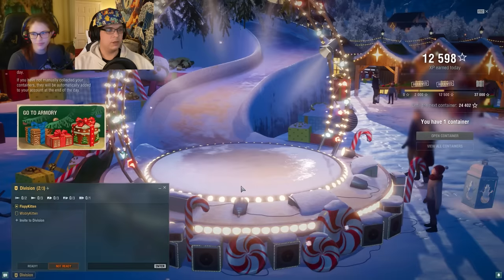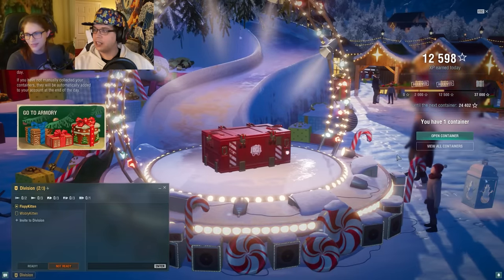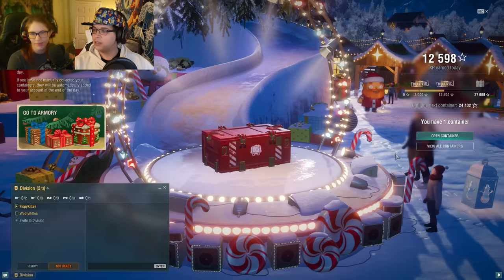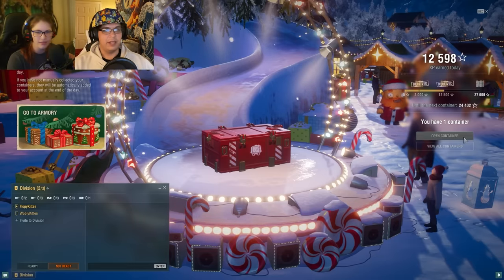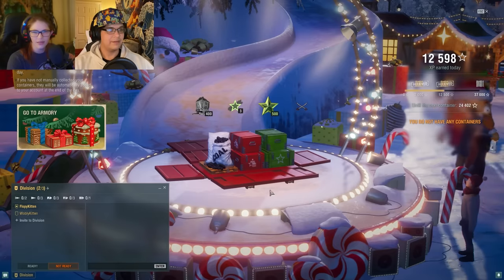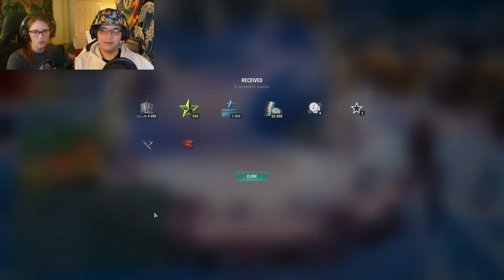I'm gonna get myself some more coal. You said there's a way to select? You just open them all - collect container, collect container. More coal! And then you click open, then open all. Six! You got 3,000 captain XP? I did - I opened six at once.